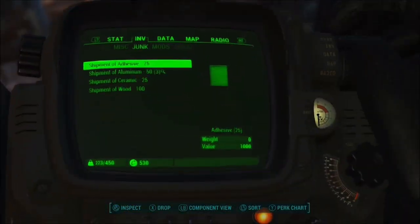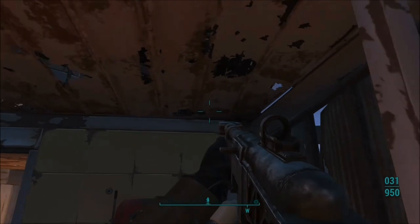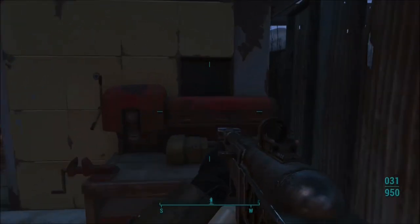After I have the shipments, go to the workbench and first you want to save, because saving here saves you a lot of trouble going back and forth — you will mess this glitch up at least once or twice. After you save, you can always revert back to that save and start right back over.